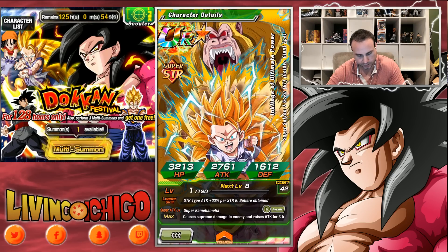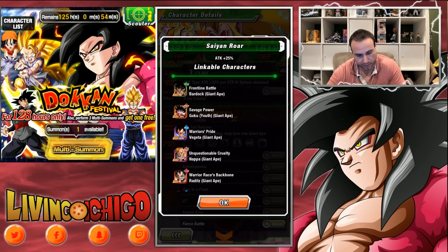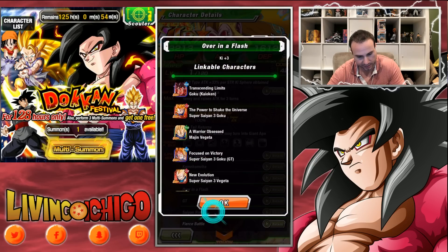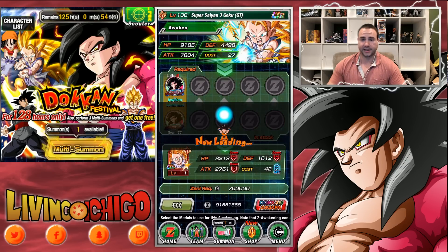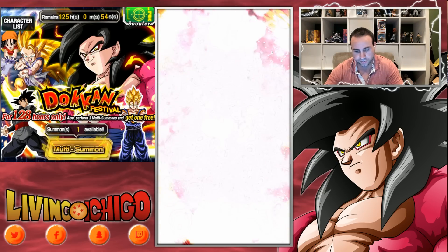Alright, Kid Goku — when you Dokkan awaken him, his leader ability is for SR types plus 33% per SR orb. He causes supreme damage to the enemy, raises attack for three turns, and attack plus 30% for allies. What I love about him is his first-battle link: Saiyan Roar, attack plus 25%, which links very well with Super Saiyan 4s. He also has GT link, Over in a Flash, Breaking Form, and Super Saiyan — literally the best links for Super Saiyan 4. You put him on the same team as SSJ4 Goku and he becomes extremely good.